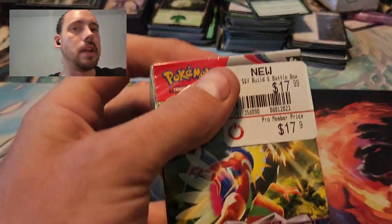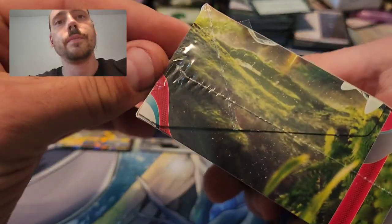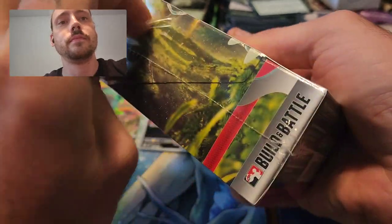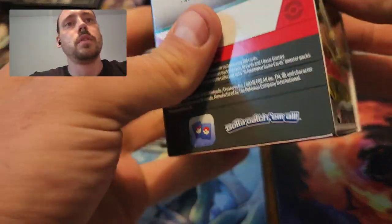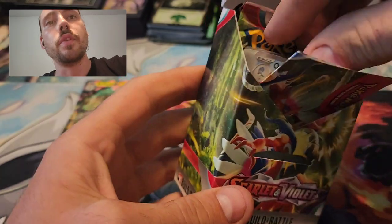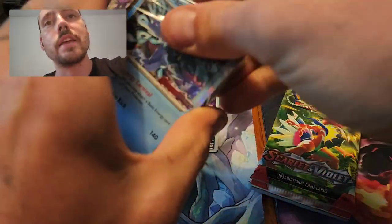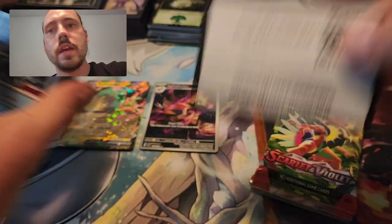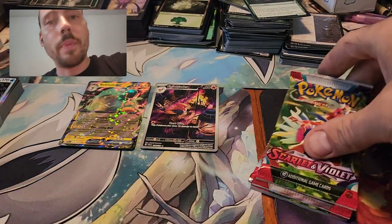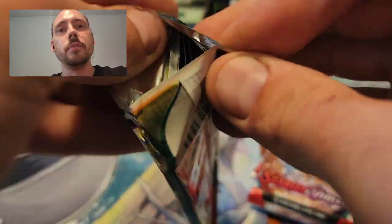I'll pause from the Collector's Chest and open these Scarlet and Violet Build and Battles now. Not my favorite product really, but for the price you cannot beat it — $11.95 a piece, and add buy one get one half off on top of that. I'm not going to go through all the cards that come inside the deck with it, just trying to get the code card out to give away on camera. There's that, and then the four packs. These are pretty hit or miss.